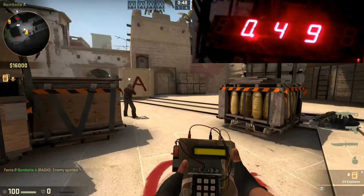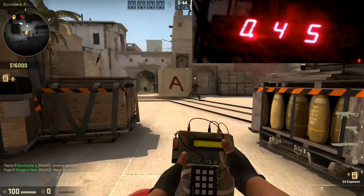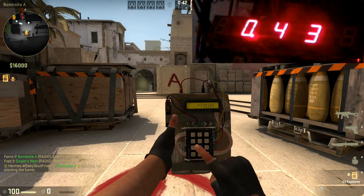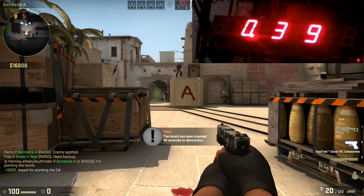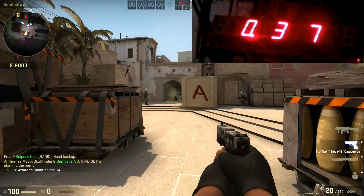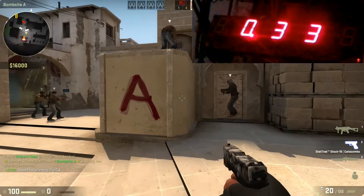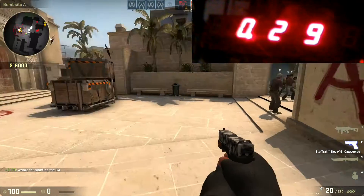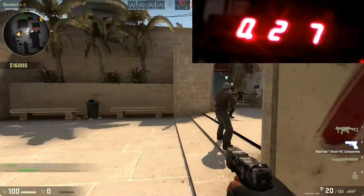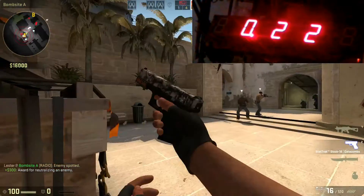I'm going to demonstrate one extra feature: the bomb plant. As you see, if I plant the bomb, the timer will change to 40 seconds, and you hear the beeping sound. I had to reverse-engineer the beeping sound formula. I'll post it up to GitHub. It's not very crucial, because I could also use it without sound, but I thought it's a pretty cool feature.